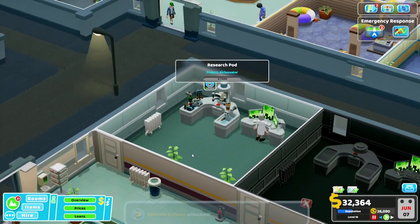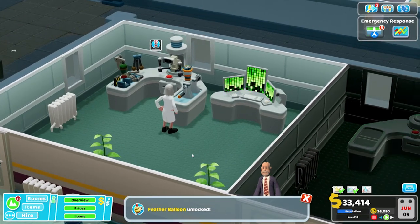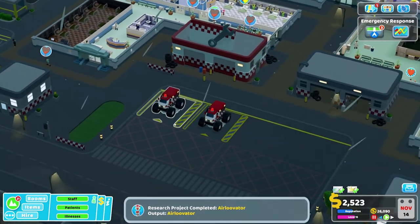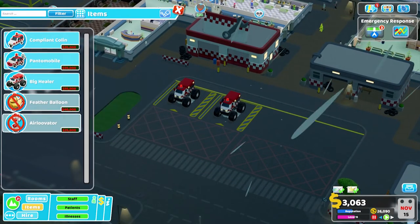There is then a lengthy task for your staff to complete for them to unlock fully. I'd recommend starting this then continuing to monitor the rest of your hospital rather than focusing on waiting for it to finish. Once the research project has been completed, you'll find your new ambulance types to buy and deploy within the menu.